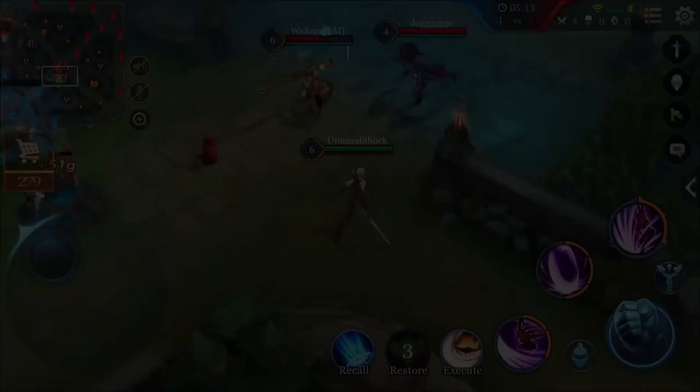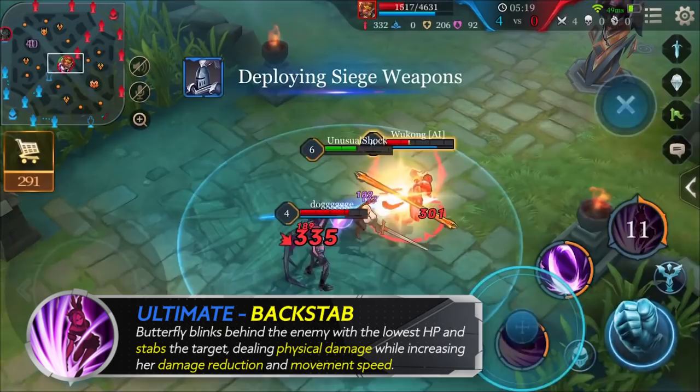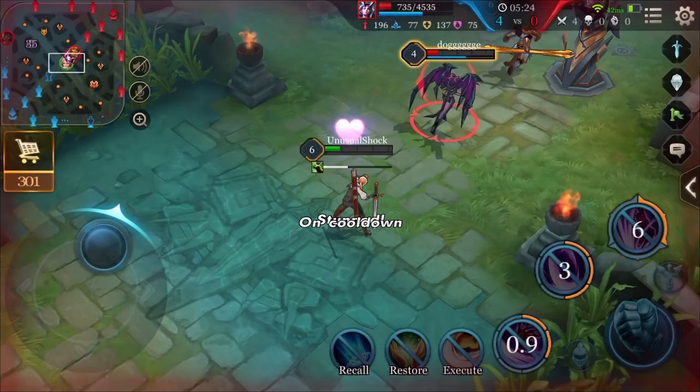Ultimate: Backstab. Butterfly is immune while performing Backstab. You can use Backstab while she's being focused to save her from an untimely end. Since it's also a dash ability, you can use it to pass through certain obstacles.